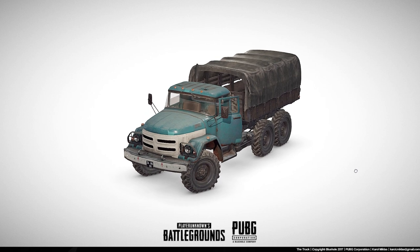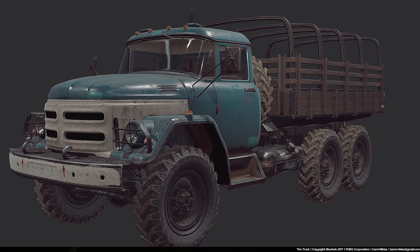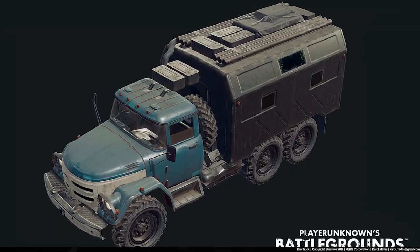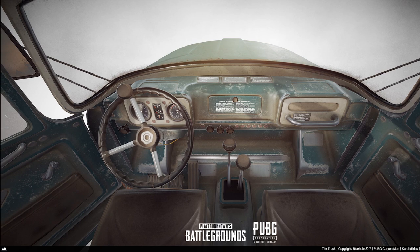There is going to be a new vehicle, the ZIL 313. It's going to come out probably in three versions: open, closed, and with an armored body. And here you can see the inside of it.